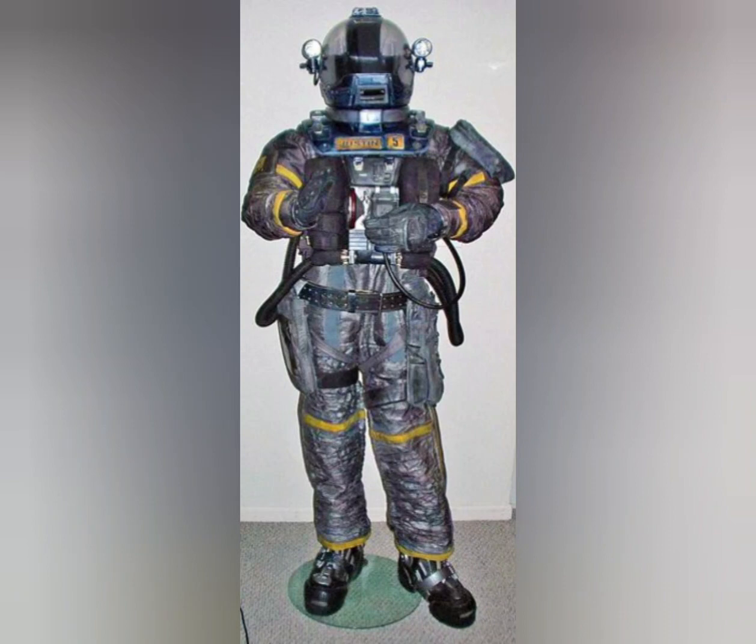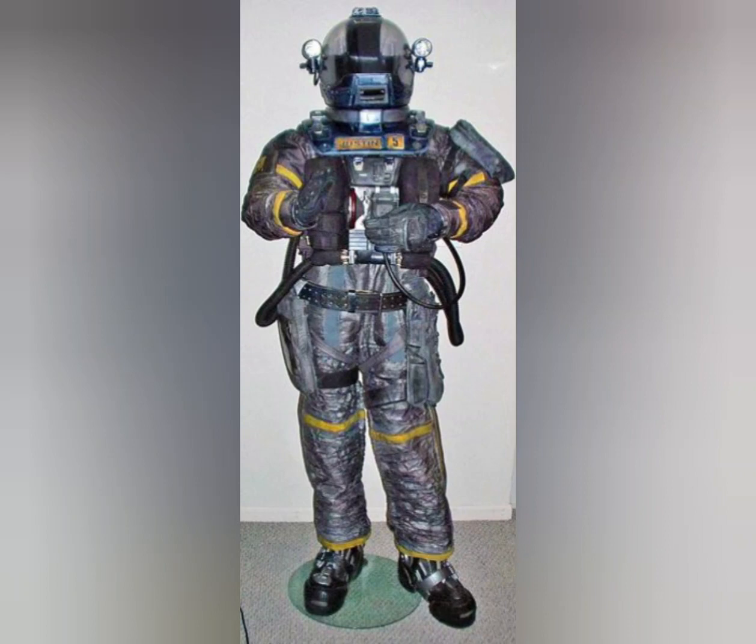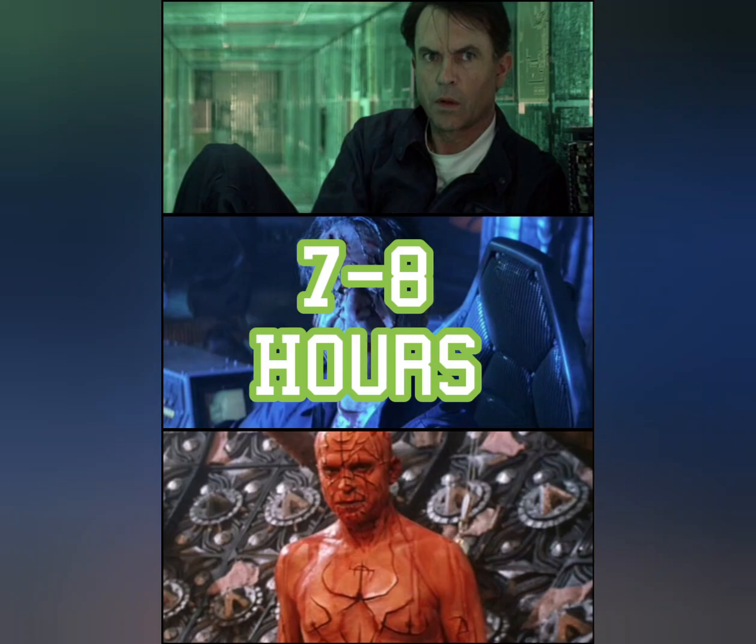The spacesuits that the actors wear in this film actually weighed 65 pounds. They were so heavy and awkward to sit in that they actually constructed hanging poles so the characters could just stand around during scenes. Throughout the film, Dr. Weir begins to progress worse and worse. In fact, by the end of it, Sam Neill had to be in the makeup chair for seven to eight hours per day.